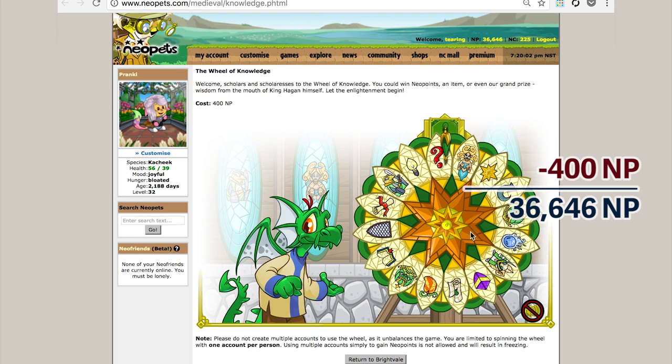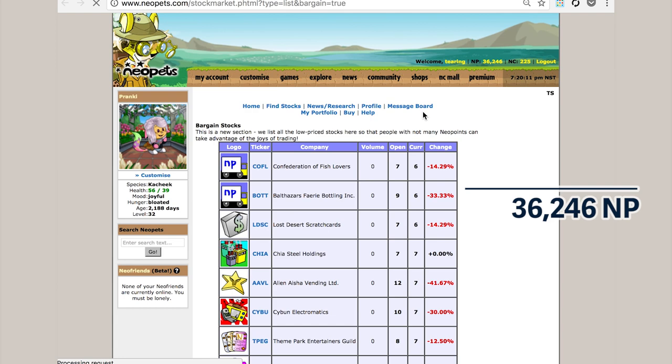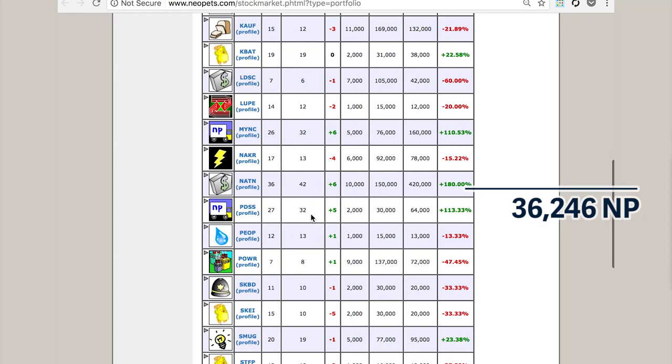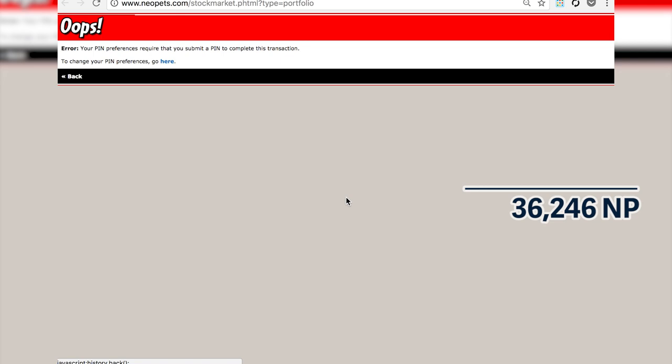Time for the big guns. The stock market — you can't rely on bringing in value every single day. A lot of people will comment on my streams or videos: 'When am I going to start seeing a profit? All of my stocks are down.' Most days you're going to put Neopoints in and not take any out — that's just the nature of the system. I don't sell my stocks until they've hit 60 Neopoints a share, which means most days I have nothing to sell. But when I do have something to sell, I make a whole lot.